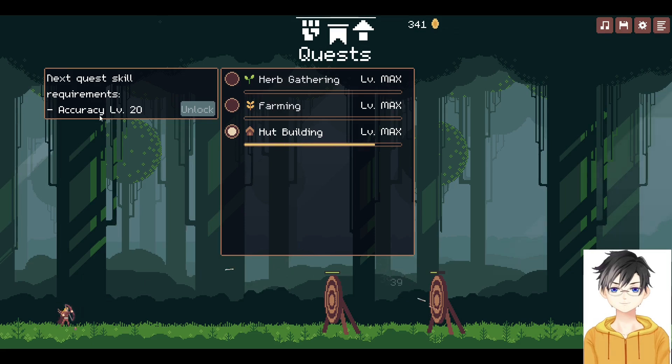Let's get this upgrade, this upgrade, and Magic Quiver — why not — and unlock Accuracy. Then I'll start working on accuracy which will get me a new job or a new quest. So this is pretty much the whole game.